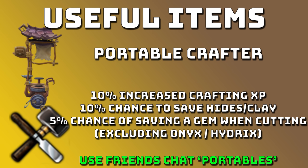Next up we have a Portable Crafter. Portables are great. You can even use the Portable Forge in certain crafting methods as well, like for rings. But the Crafter is the main one. The Crafter has a 10% increased crafting XP when used and a 10% chance to save the hides or clay. This obviously saves you even more money alongside the scroll when doing D-Leather. There's also a 5% chance of saving a gem when cutting.